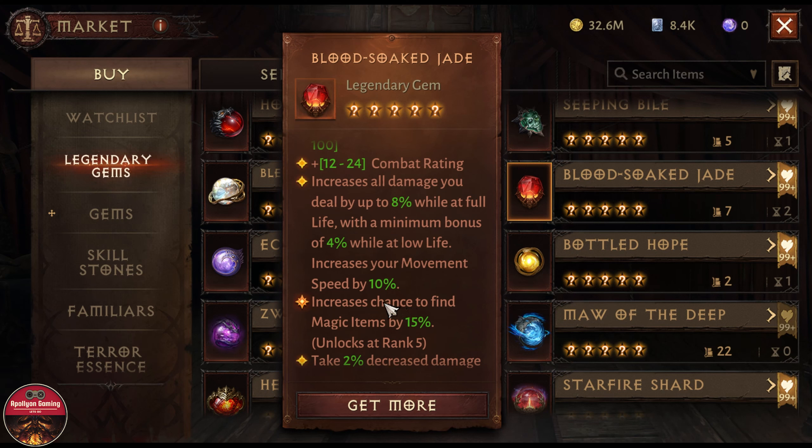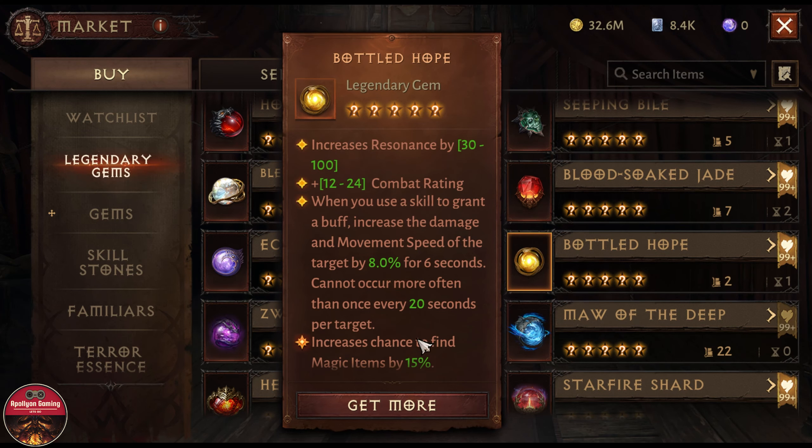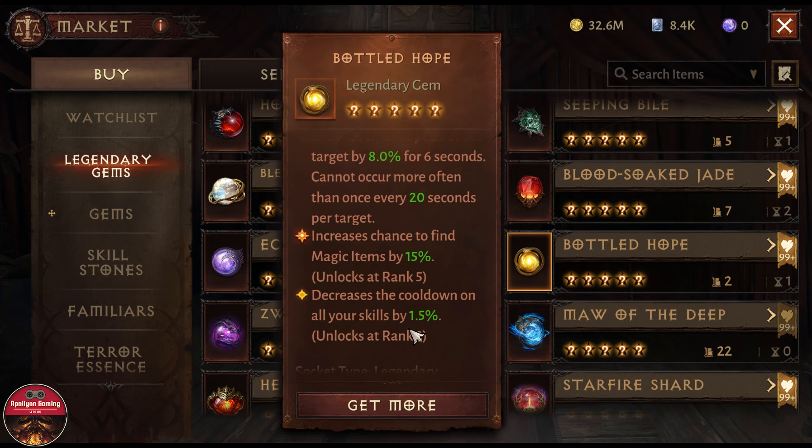The second pick is going to be Bottled Hope — hands down another really good gem that you can get. It will increase your damage, it will increase your movement speed, and it will also give you some skill cooldown reduction, which is really good for both PvE and PvP.